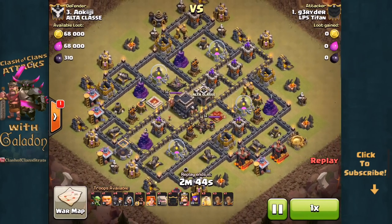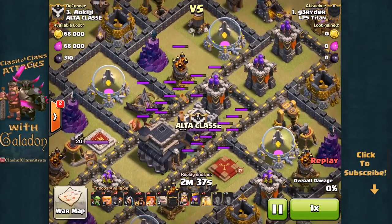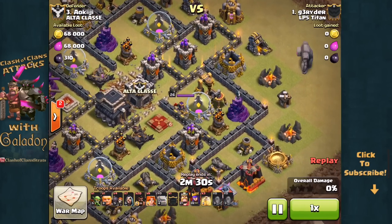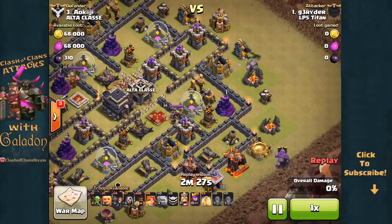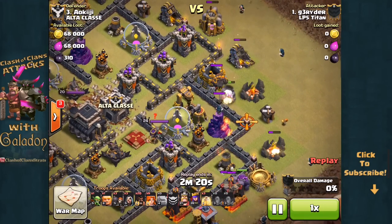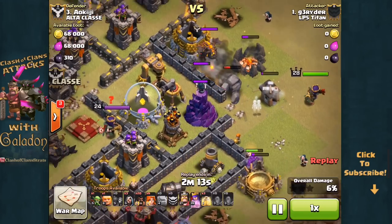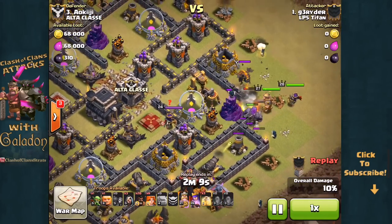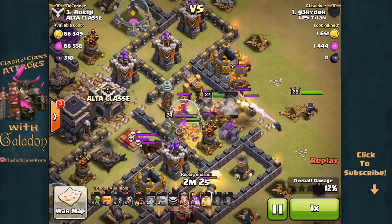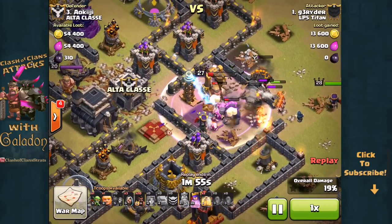But wait, there's more — Grider again with the Earthquake GoVaHo attack. Once again watch the earthquake spell break so many walls in these multi-enclosure Town Hall 9 bases. Again there's really only one enclosure Grider can open to create the path to the Town Hall — this time the wall just to the right of the Wizard Tower. He's coming on the Archer Queen side, the Clan Castle is activated, and Wall Breakers open that key enclosure, creating the path all the way to the Town Hall. The Archer Queen takes down the Lava Hound early, and the X-Bows are once again destroyed or occupied by the Kill Squad before the Hog Riders move in.